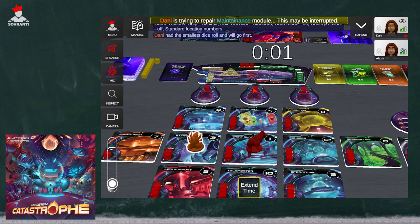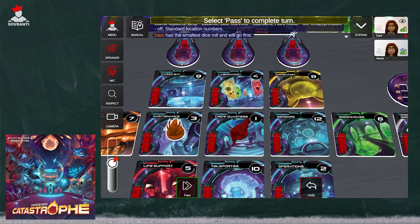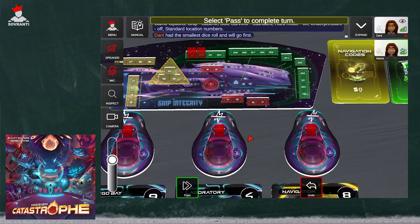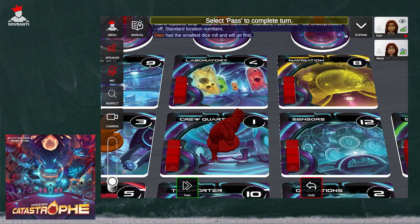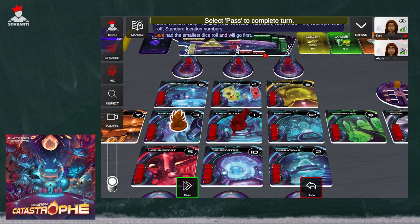It's taking the cubes from the ship and placing them back. Here's how you lose this game: if the ship ever is full of all those red cubes — meaning location one has a red cube on it — the ship explodes and everyone loses in the competitive version. It goes green to yellow to red. Once location one has a red on it, the whole ship explodes and everyone loses. One person can win, but everyone could also lose. The game can end with the ship blowing up before anyone is able to escape.